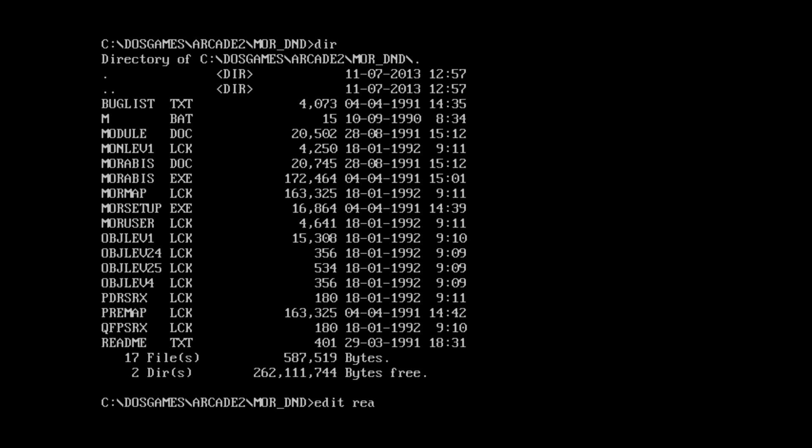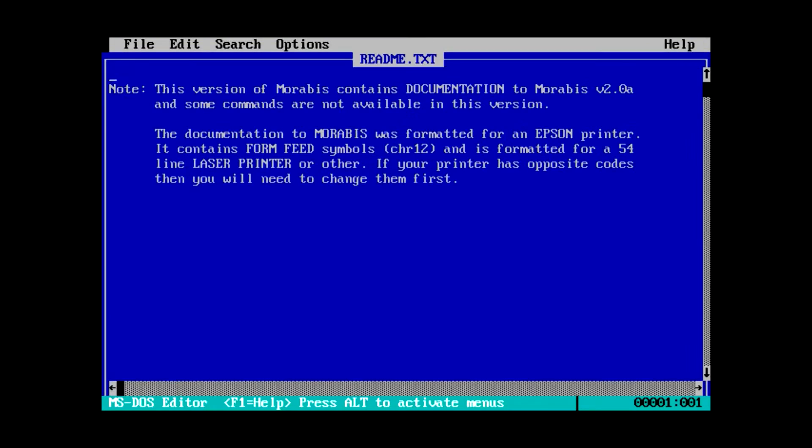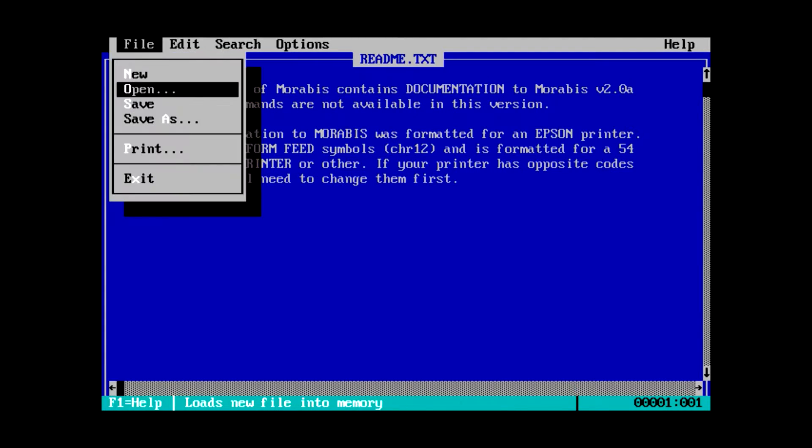Let's edit that readme first. So this version of Moribus contains documentation to Moribus version 2.0a, and some commands are not available in this version. Documentation to Moribus was formatted for an Epson printer. Interesting.